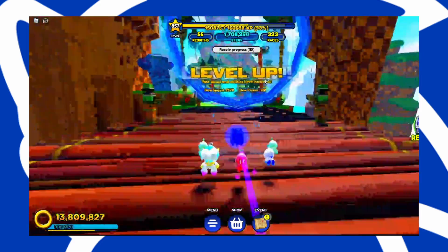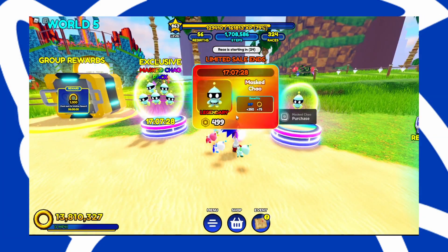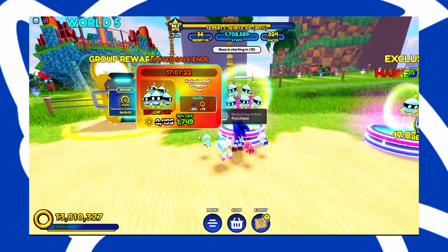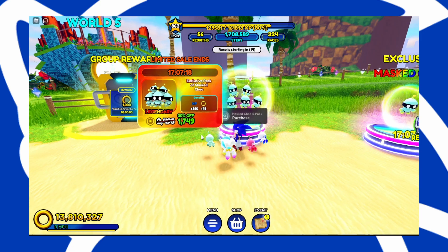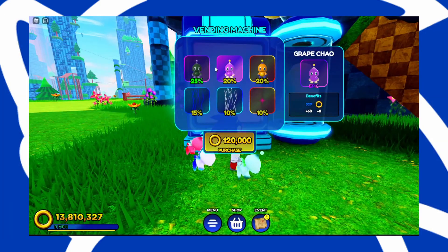Why is the Green Hills map so short? I can literally complete it in three seconds. And look — it's a Robux Chao that costs $5, and another pack with five Chaos for $20. Who spends this type of money on Chaos? It also says 'group rewards' but I can't even join a group — Roblox literally won't let me.